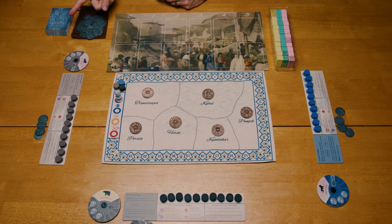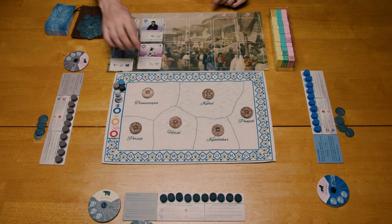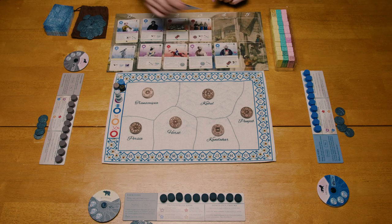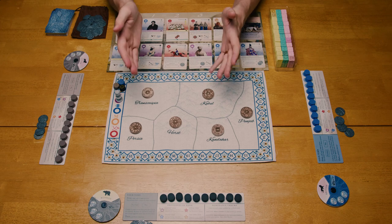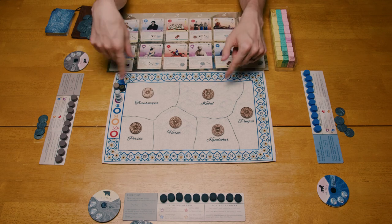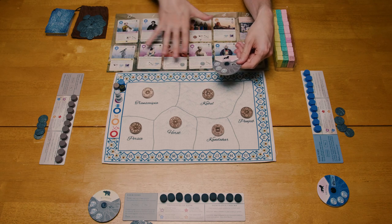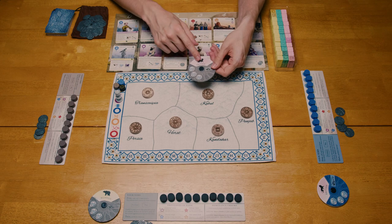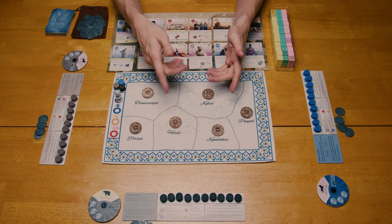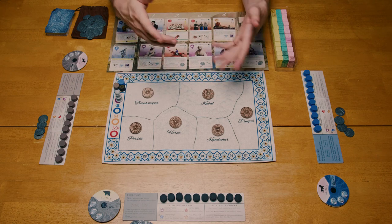Now the market is set up and the deck of cards is ready to go. This is when the players would select their starting loyalties. You set up the market first so that you can evaluate what is in here, and that will help guide what you should be setting your starting loyalty as. You'll pick a random player to start, go clockwise from them, and then the final player to set loyalty will begin the game.